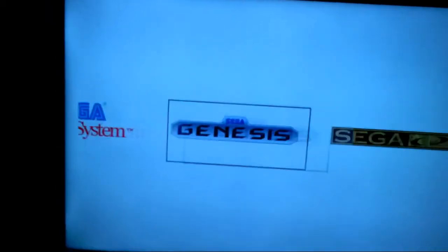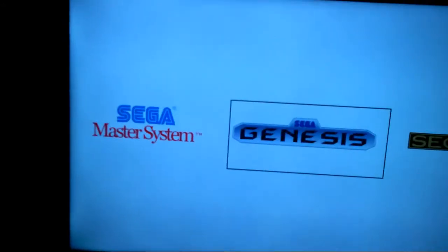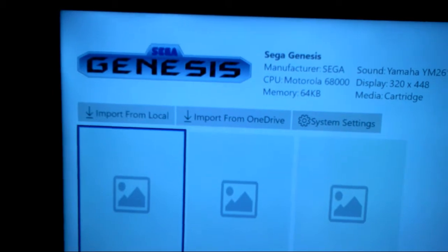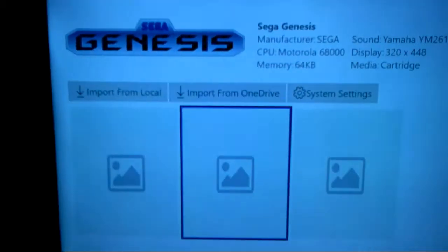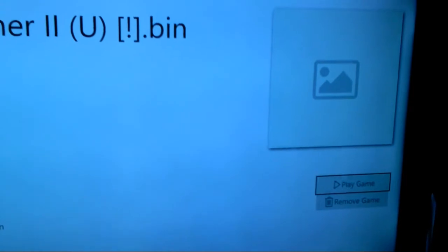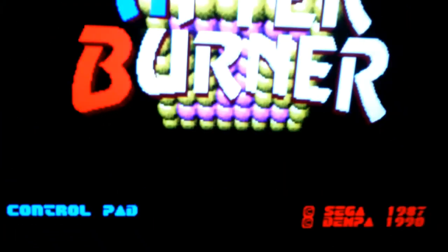We can go in here and we'll go into the Sega Genesis and click on a game — go into this one here. I have After Burner 2. Everything's unknown on their information. We'll click on the game now and there we go, it boots up. Everything works really good.